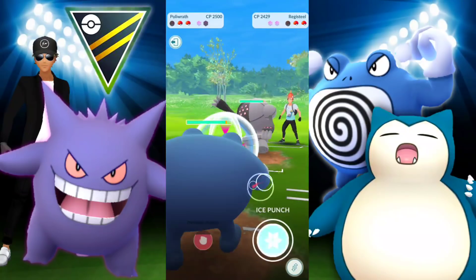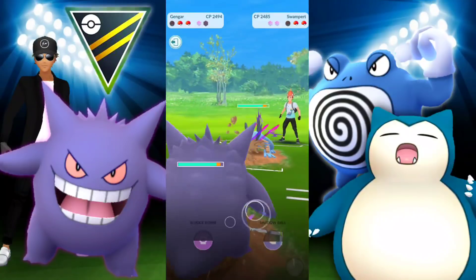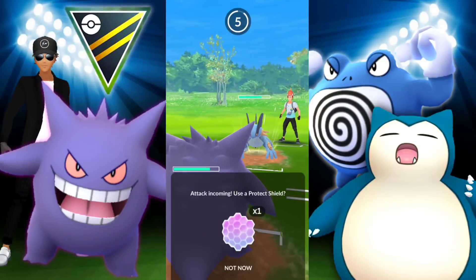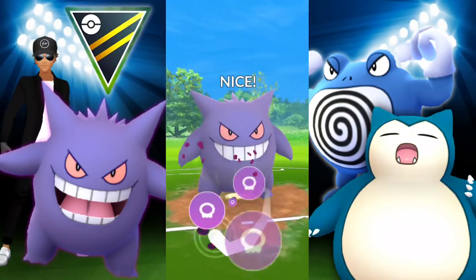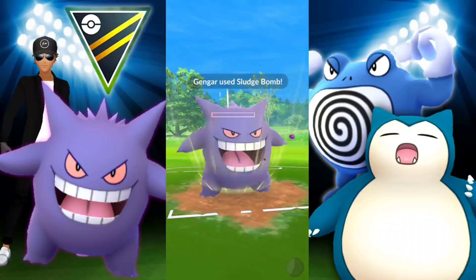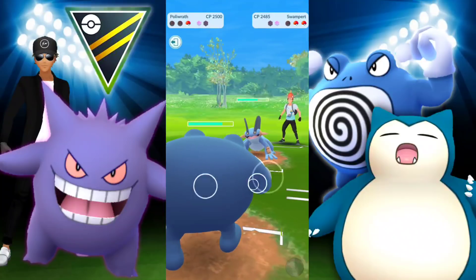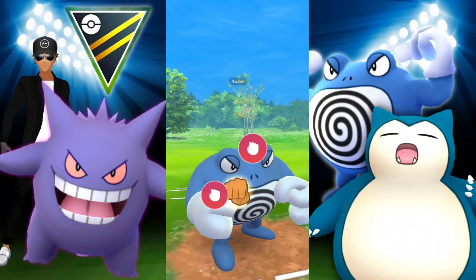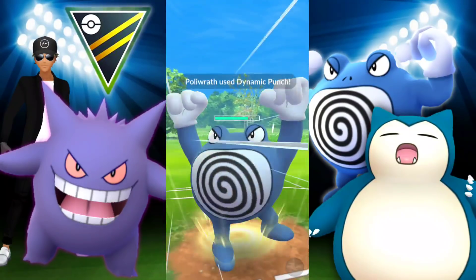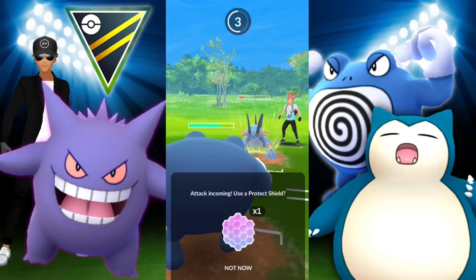They're bringing in Registeel, so we have the Poliwrath — this is great, they are up two shields. They're switching into Swampert, and this is where I made a horrible mistake by swapping into Gengar onto a loaded Swampert. The problem is Gengar is extremely squishy. They're going to be able to spam us with Hydro Cannon, and we're either going to have to commit to a shield, in which they'll probably just spam us with another one. I should have just kept going with Poliwrath against Swampert.